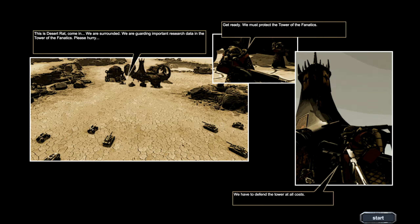This is Desert Red. Come in. We are surrounded. We are guarding important research data in the Tower of Fanatics. Please hurry. Get ready. We must protect the Tower of the Fanatics. We have to defend the Tower at all costs.